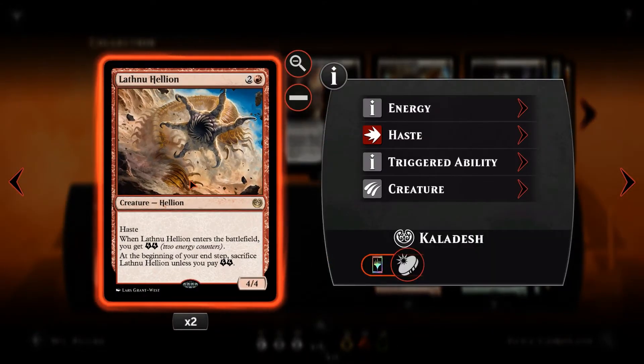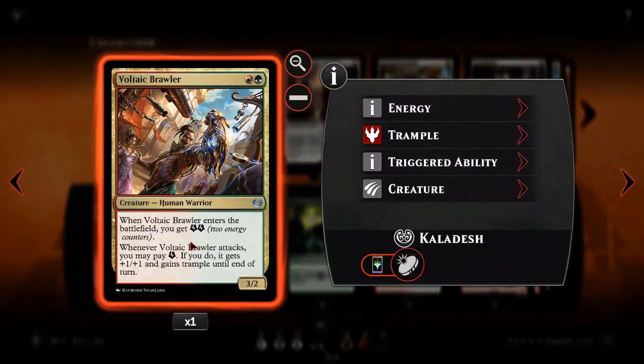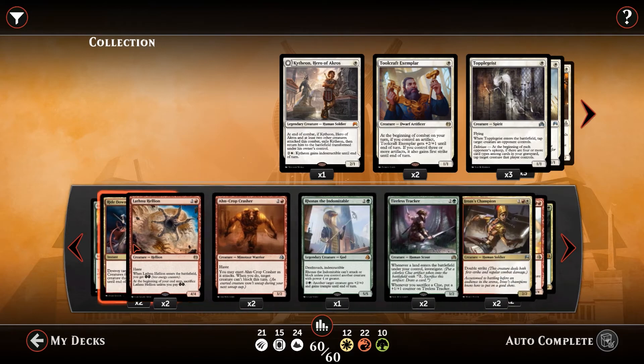Lathnu Hellion is a 3-mana — 2 and a red — 4/4 with haste. When it enters the battlefield, it gains 2 energy. At the beginning of our end step, you have to sacrifice it unless you pay 2 energy. So it has the energy required on its own to hit for 8 unblocked. But we also have plenty of ways to generate 2 energy to keep it around hitting for 4/4. It is very good at surprising your opponent, being a hasty creature.